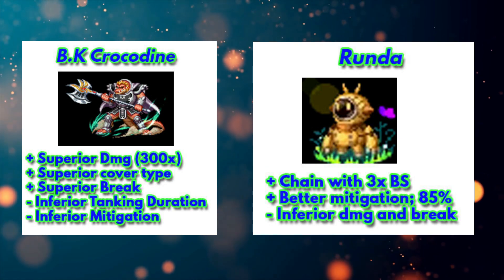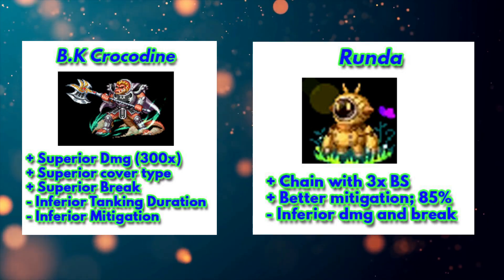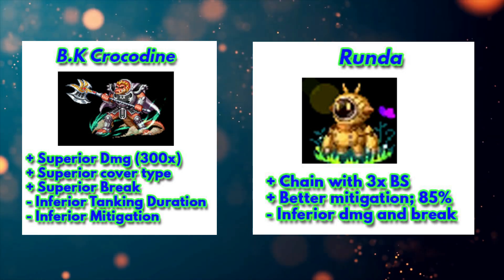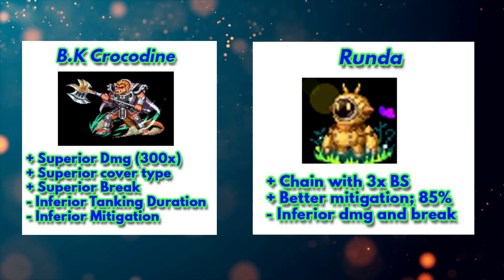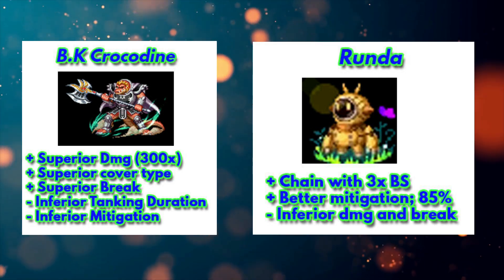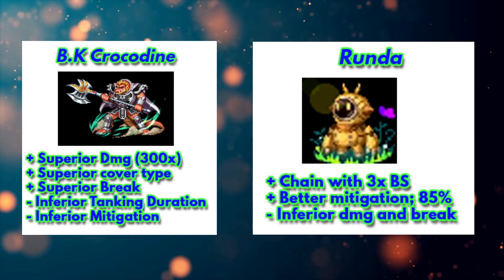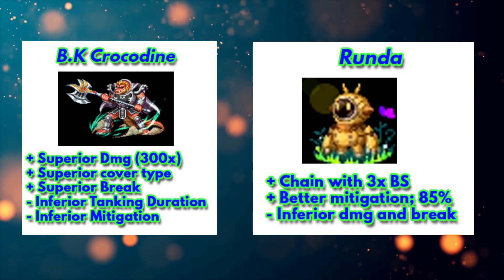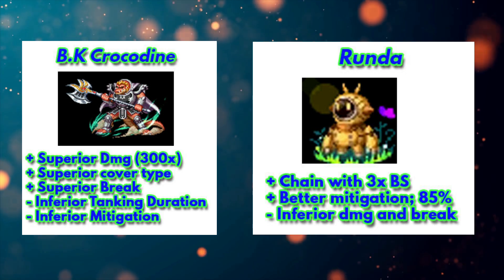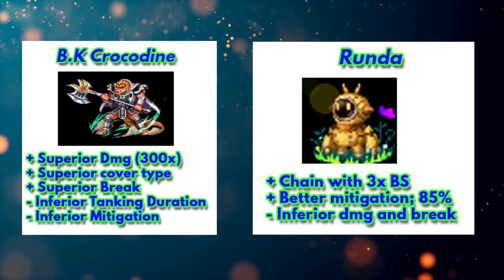Against free tanker Runda, Runda is better in terms of chaining support because Runda can chain with Triple Bolting Strike with flexible elements. Runda's damage mitigation is simply insane - 85 percent on SLB and 80 percent on normal limit burst. However, no one is perfect: Runda has inferior damage and breaks, only able to break like 80 percent attack and magic. So I can say Guy is kind of a mix between these two.